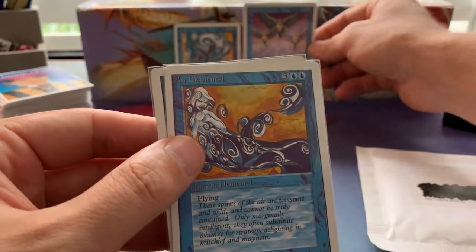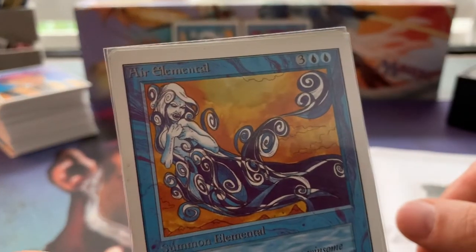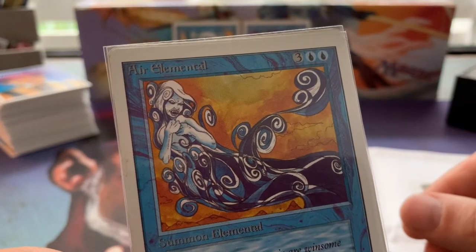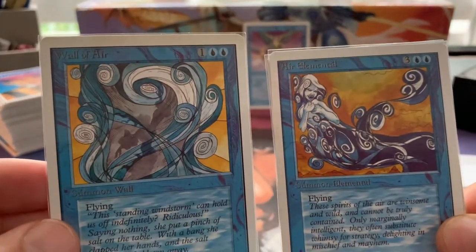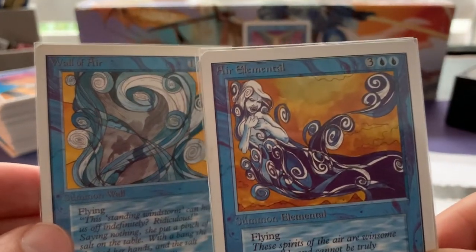And then we have the Air Elemental — two blue and three for a four-four flyer. One of my favorite pieces of art. Richard Thomas also did the Wall of Air and you can kind of see that same yellow coming back, and that same style with the curls coming back in the Air Elemental as well.